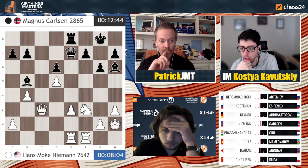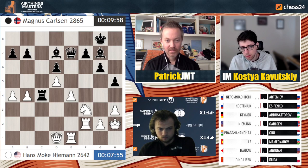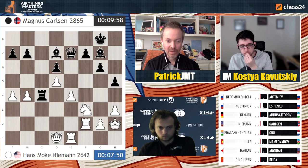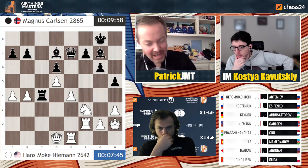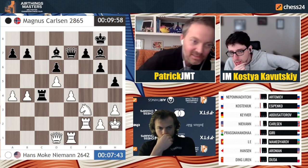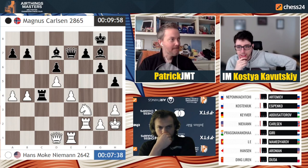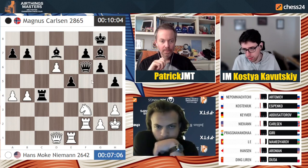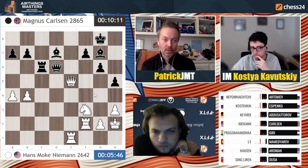Knight takes c3 - Hans will stutter step there. Queen b3, rook c3, queen d1, rook c4. You don't play queen d2, I guess, because the pawn on a4 drops. Do you play queen b... and then e4 is under threat, so Magnus is offering a repetition. But somehow I feel like Hans isn't going to take it.